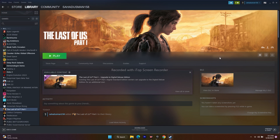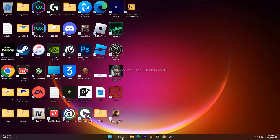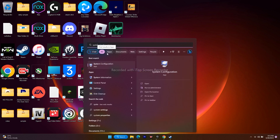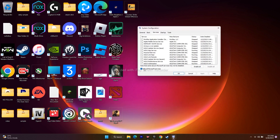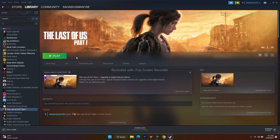Next, perform a clean boot. Go to Search and search for System Configuration. Go to the Services tab, make sure 'Hide all Microsoft services' is checked, then click Disable All. It may ask you for a restart — if so, restart your PC and try to launch the game. This did work for many users.